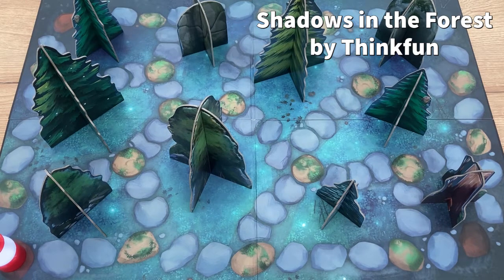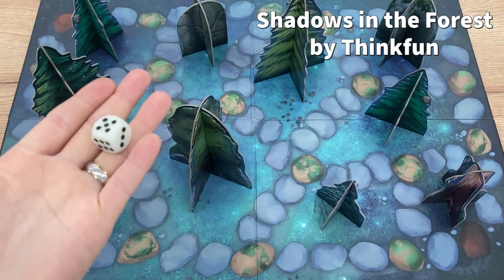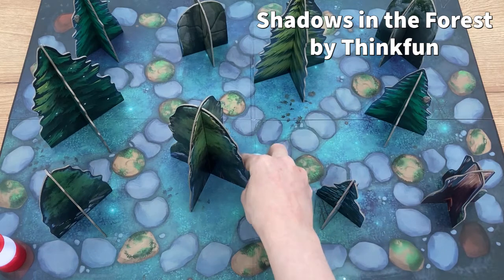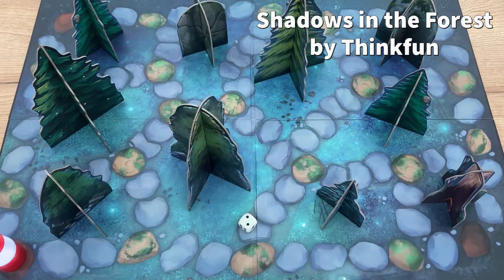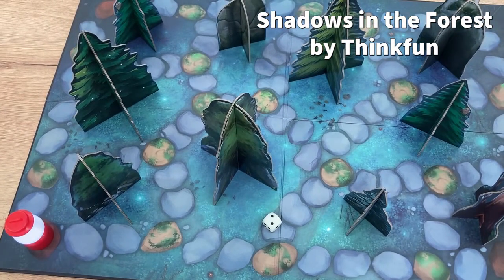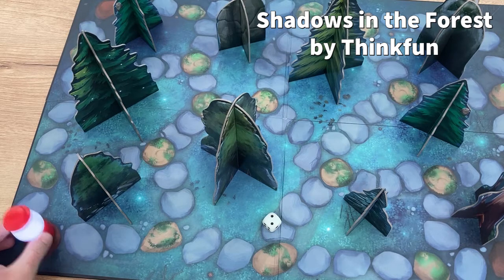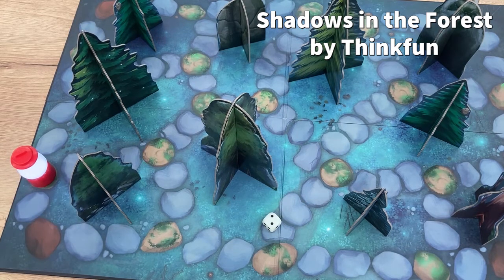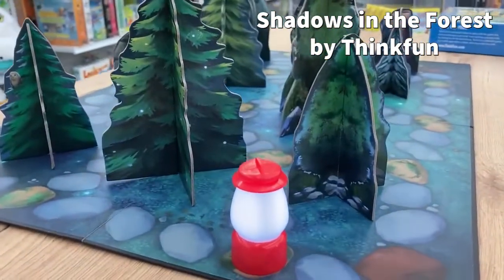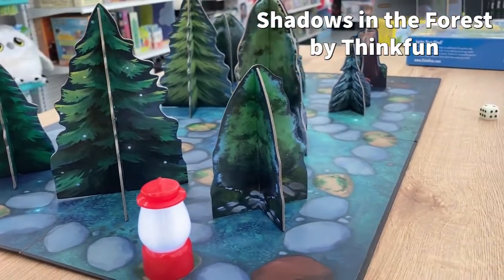There is a die included. I recommend leaving it out and exposing it to sunlight before playing, because it will glow in the dark — it's so much fun. We're going to roll the die — that was a two. Try not to move the obstacles. You now choose which direction to move the lantern, and then the shadowlings will get their turn. Let's go one and two spaces into the forest.